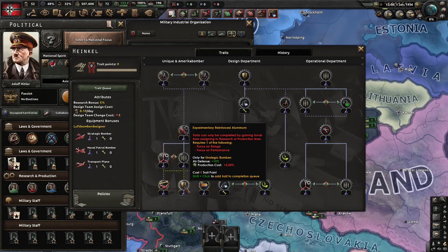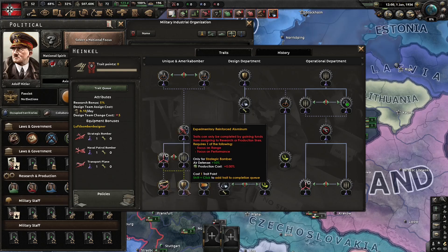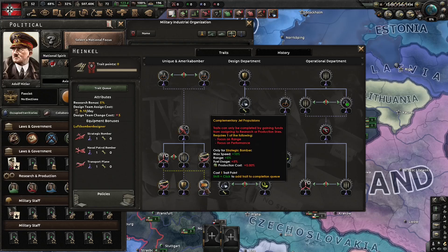As you can see, the traits are really powerful, but the bonuses you get will also increase your production cost or fuel usage. The America Bomber Project needs a lot of oil or refineries to succeed, which Germany luckily didn't have in World War II.